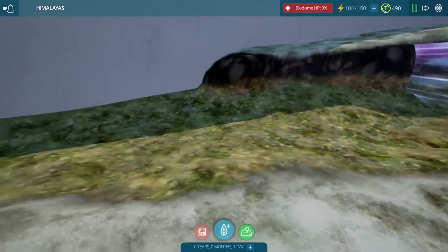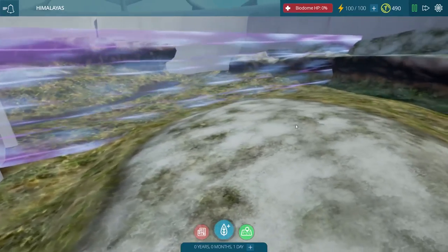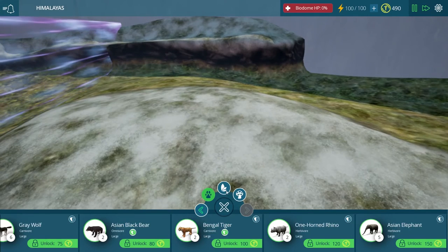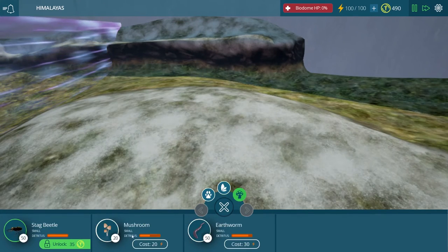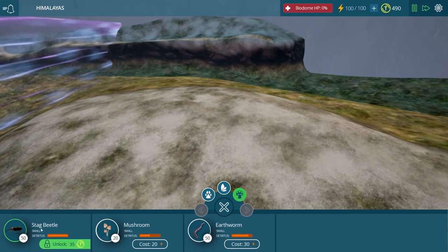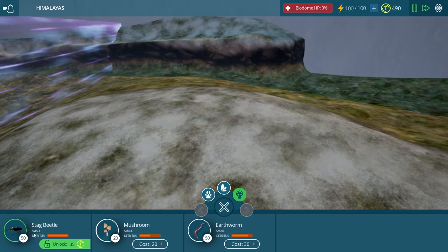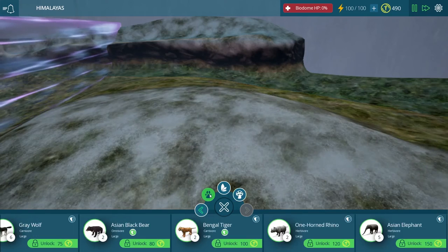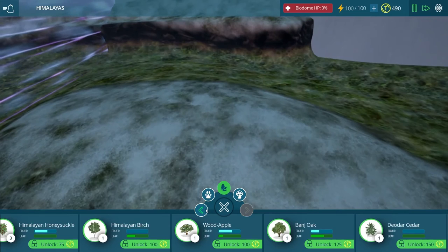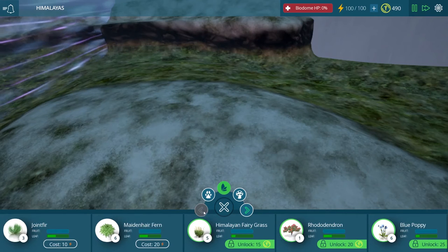Okay guys, I guess we better get started here. The first thing we need to do is place down our grass, so we'll have to bring out our producers. And I forgot to check our decomposers too — we actually have a brand new decomposer: the stag beetle. In the grasslands biome all we had were mushrooms and earthworms, so this is going to be interesting. It'll help take care of the detritus levels, especially if it's a larger biome — it might be a little bit harder to keep those under check.